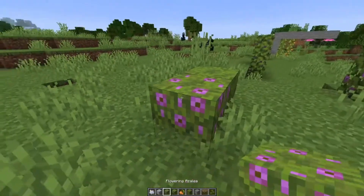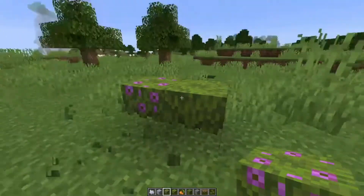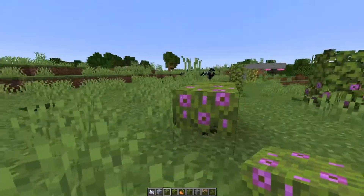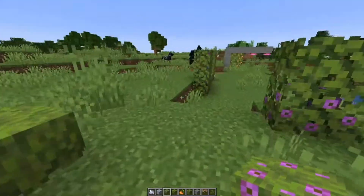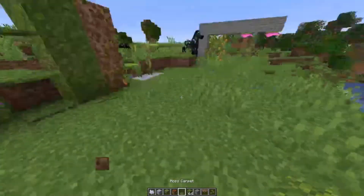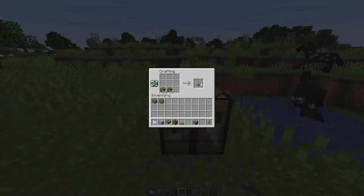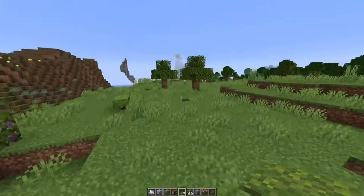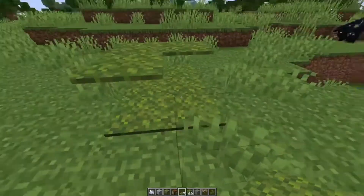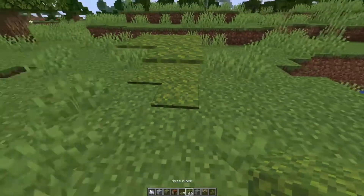They have also added these azalea bushes — I don't know if I pronounced that right, hopefully I did — but these are cool little bushes that will definitely add to landscaping. They have also added moss and moss carpet, so you can craft the moss block into carpet by doing the regular carpet crafting, then you can place them, they act exactly as regular old carpet does, and then here's the full moss block.